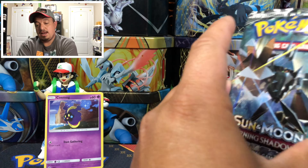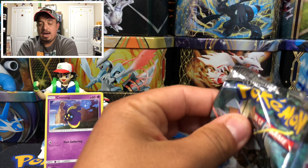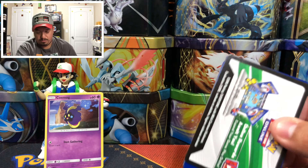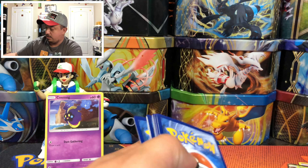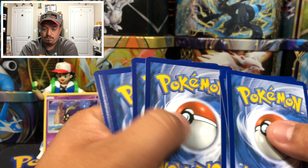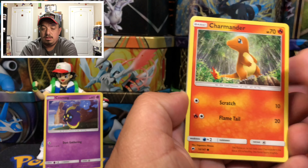Now on to the last Burning Shadows pack featuring Necrozma — and another code card! All three code cards on today's opening, which is awesome, can't go wrong with that. One, two, three, four commons, and one and two.